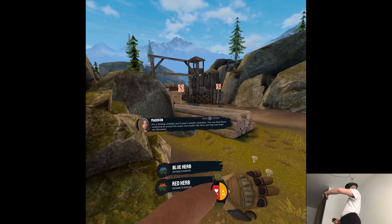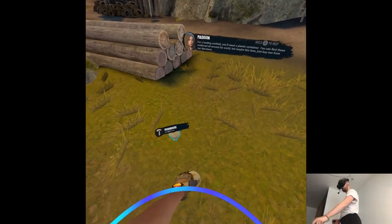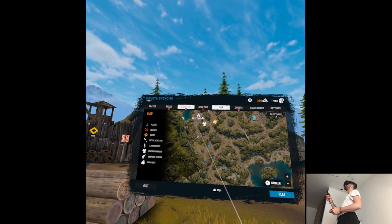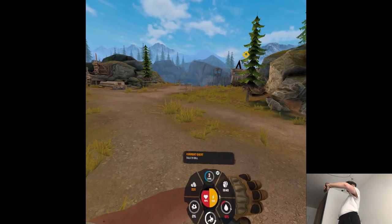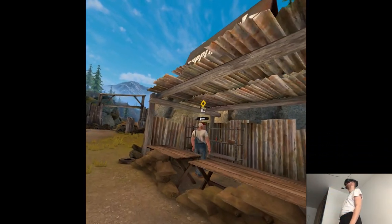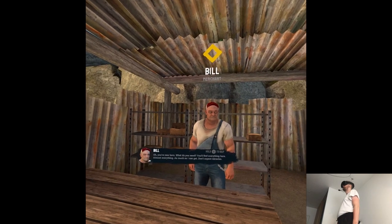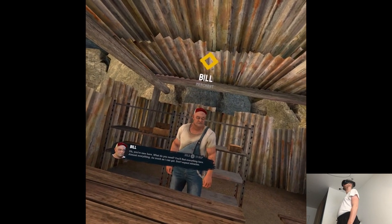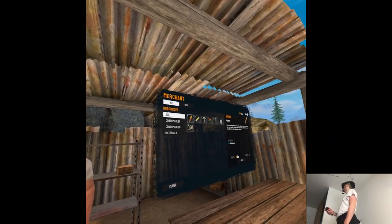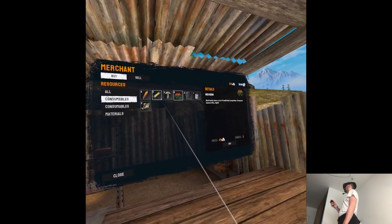For a healing cocktail you'll need a plastic container. You can find these scattered all around the world, but maybe this time just buy one from our merchant. I guess for a higher price, unless I can craft it. You're new here — what do you need? You'll find everything here. Almost everything. As much as I can get.